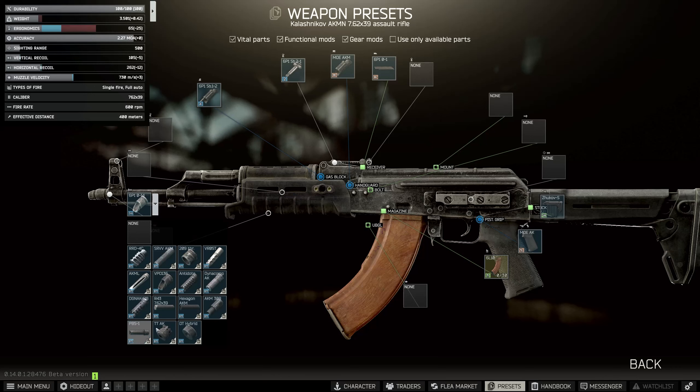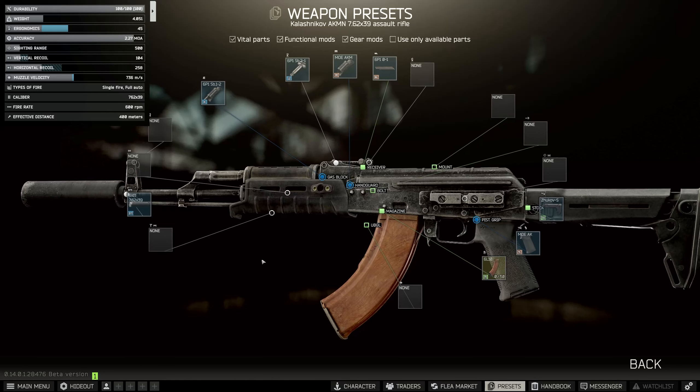After that, they want us to add a suppressor. This is one that goes on directly — it's called the Rota 43-762039 suppressor, so we're going to add that.